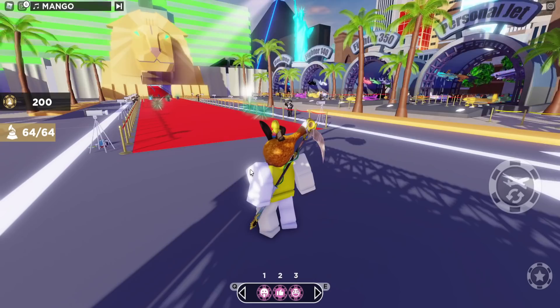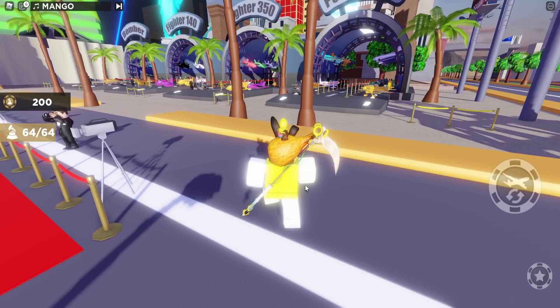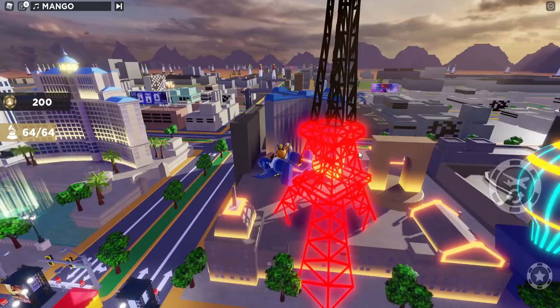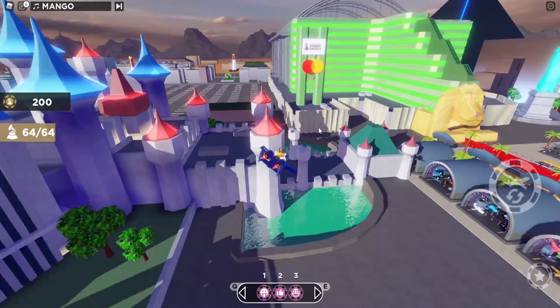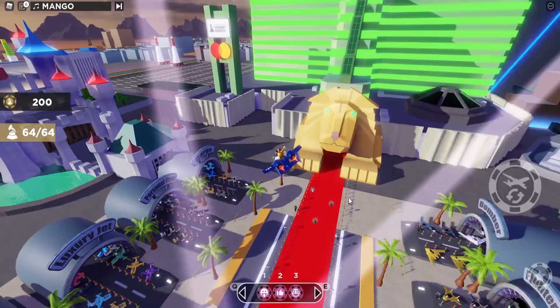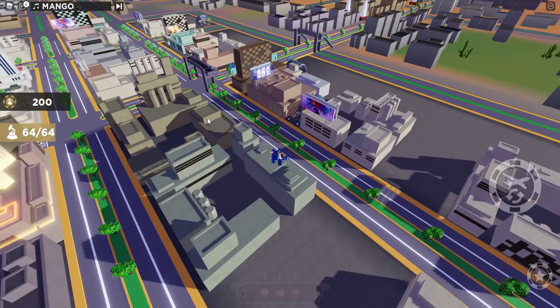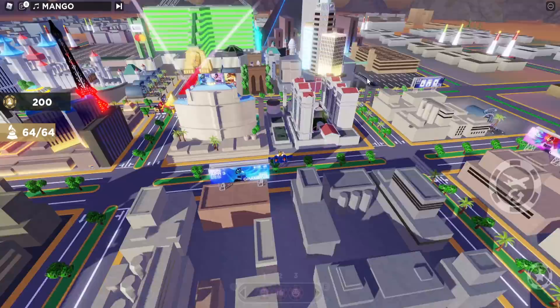There's one prize that's pretty simple: buying all the planes to get the aviator shades. What you need to do is fly around using whatever plane or helicopter you've chosen, go through the pylons — each one gives you 10 coins — and buy every single plane available. They cost roughly 1000 coins in total. There are shops on the left and right, so just fly around and keep track of which ones you've bought.